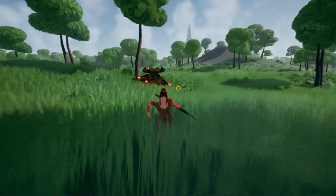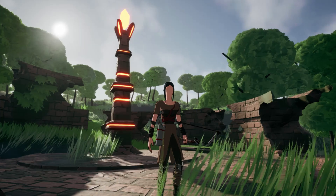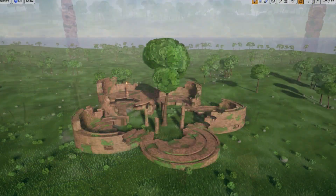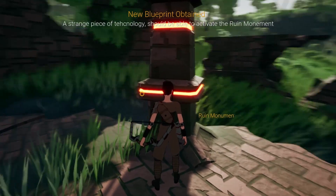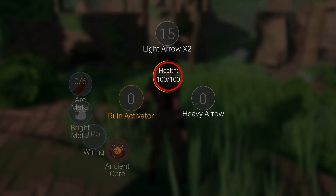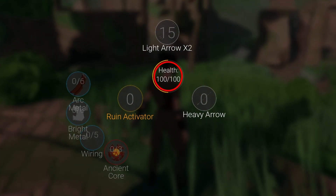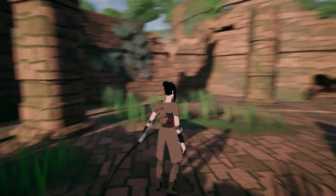All of that is cool of course, but we do need to work on the main quest of the game. The focus point here will be the school ruin monuments. There are 3 of them in total, located in 3 large ruin areas. The objective is to activate all of them. To activate a Ruin Monument, you will need a Ruin Activator, which requires a full stack of every resource you can get from killing robots. It's not that hard to get as it sounds. After using a Ruin Activator, you will need to solve a puzzle in the area.